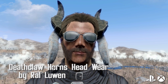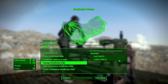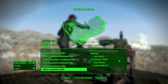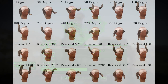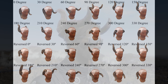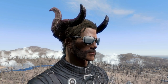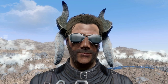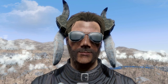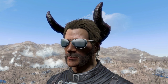Deathclaw Horns Headwear by Raoul Lewin. You can wear the Deathclaw horns, and at an armor bench you can change the color and switch the angle they sit at, which is really cool. The mod author has provided a cheat sheet so you can find the angle that works for you. I was even able to put two on at the same time in the creation kit. Some people have asked if a tail could be included — just slowly becoming a Deathclaw — but if you want to wear some Deathclaw horns, this is the mod for you.